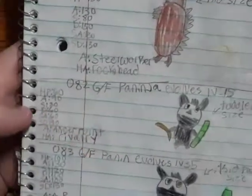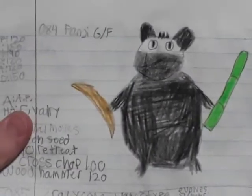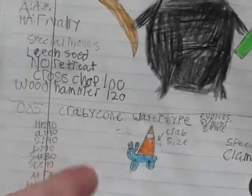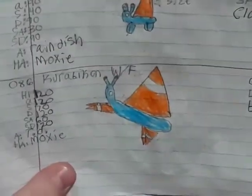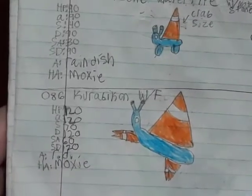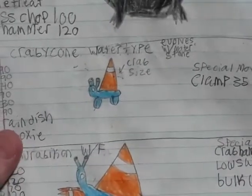We have Paninja, one of my favorites. Then Crabtone — I messed up on the crab, I'm going to make it look more like a crab when I do the finalized game. And then Crappie Cut — I don't know how to say it, but it would be decent. I took it from Hunter x Hunter, and it's supposed to be the Japanese name for a crabby cone.